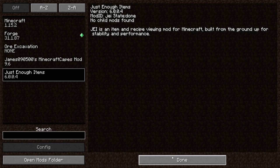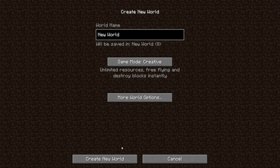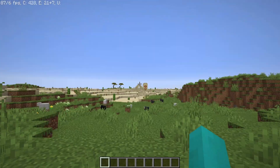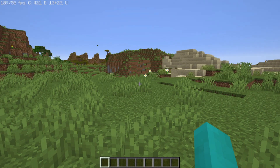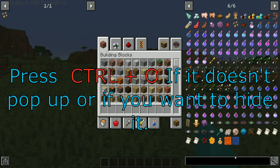To use it, go into any world. We'll use this creative world with cheats so I can show you how this works. Once you're in the randomly generated world — nice to see there's a temple — press E to open your inventory, or I if you prefer. This should bring up all the items. If you have more mods installed, the list will keep extending.